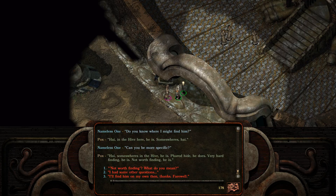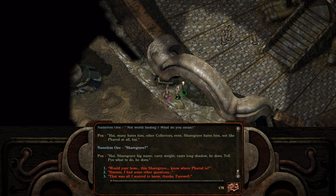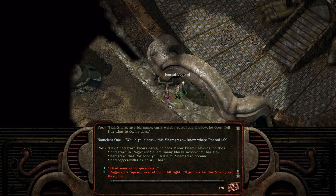'Not worth finding? What do you mean?' 'Hi, many hates him. Other collectors, even. Sharegrave hates him. Not like Farad at all, hi.' Sharegrave. 'Hi, Sharegrave, big name. Carry weight. Cast long shadow, he does. Tell Pox what to do, he does.' 'Would your boss, the Sharegrave, know where Farad is?' Updated my journal. 'Hi, Sharegrave knows darks, he does. Know Farad a hiding, he does. Sharegrave in Ragpicker Square, many blocks west of here, hi. Say Sharegrave that Pox send you. Tell him Sharegrave becomes Sharecopper with Pox, he will, hi.'